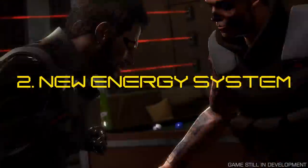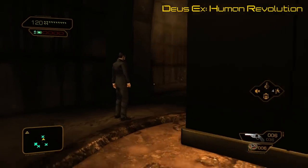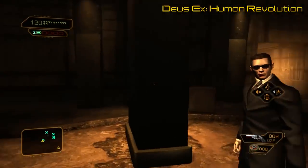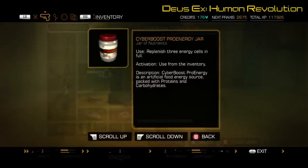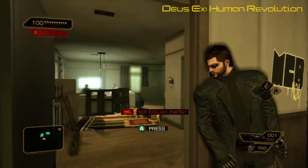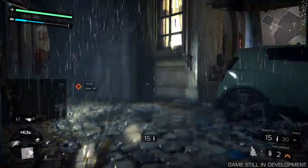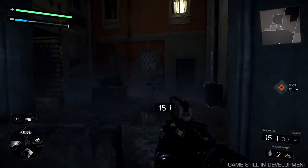Which brings me to the next point. If you remember Deus Ex Human Revolution's energy system, it was governed by a system of batteries which you recharged by eating giant tubs of whey protein and cliff bars. Only the first battery recharged automatically, so if you played anything like me, you've spent a lot of the game waiting behind cover for your battery to recharge. I should have bought a book. That's all changed now. Instead of batteries, energy is on one long bar which will gradually refill over time.